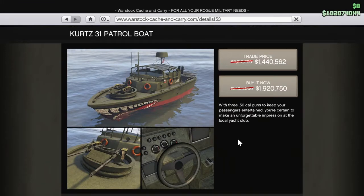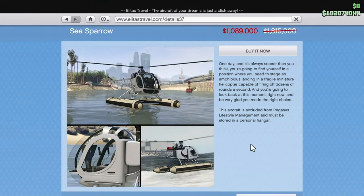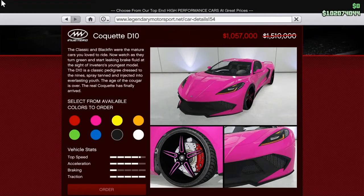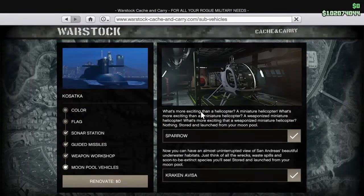The Kurtz 31 Patrol Boat is on discount this week — might be Prime Gaming, I'm not too sure. The Buzzard Attack Chopper is on sale this week, which is actually a pretty good vehicle for beginners. The Sea Sparrow is also on sale. And we also have the Coquette D10 and the Pegassi Reaper on discount this week — both pretty cool cars, so go and check them out on Legendary Motorsport.